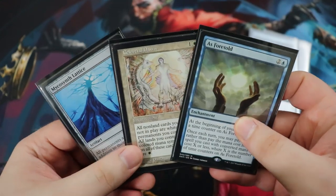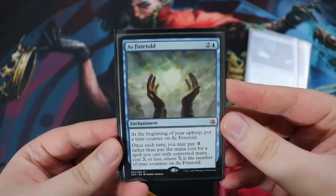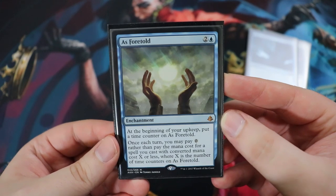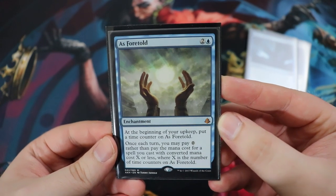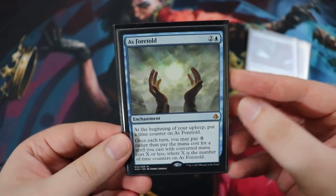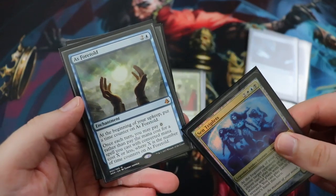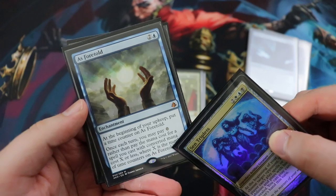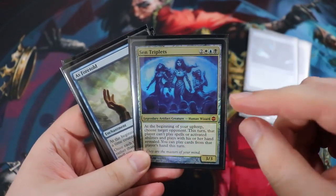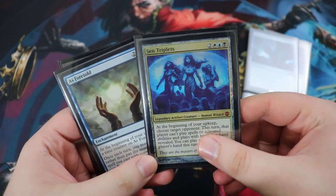Next are cards that help us cast spells using Sen Triplets' ability. As Foretold is an enchantment for two of any and a blue. At the beginning of your upkeep, put a time counter on it - you can do this on opponents' turns too. Once each turn, you may pay zero rather than pay the mana cost for a spell you cast with converted mana cost equal to or less than the number of time counters. This works with Sen Triplets - it just says 'a spell you cast,' not from your hand specifically. So you can cast spells from your opponent's hand for free.